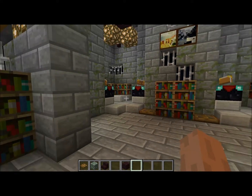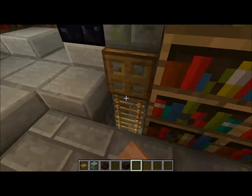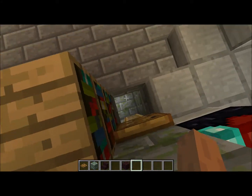A little first-story room here. I've got some enchantment tables — everything's always going to look symmetrical with me, I just can't get past that. And for some reason I'm Herobrine — or Steve, I mean Steve. I'm Steve.